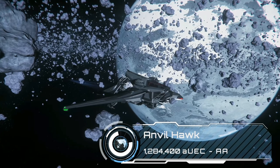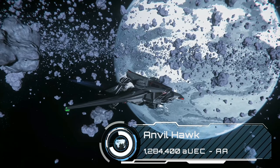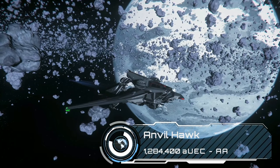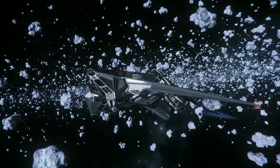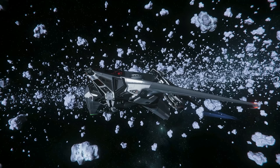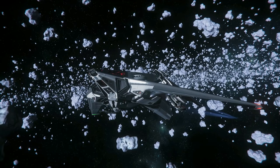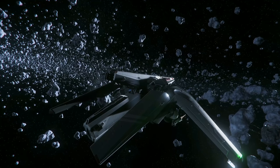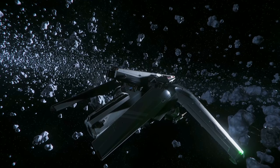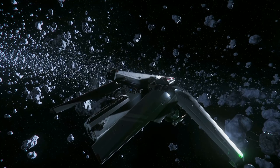Approaching 1.3 million is the Anvil Hawk. In lore, Anvil is primarily a military contractor making ships for the UEE Navy, but the Hawk represents their first foray into the private bounty hunter market. It's basically dripping with guns — 4 size 2s and 2 size 1s all under pilot control. The ship also has a pod on the back which allows you to take one prisoner alive when bounty hunting moves on to its next iteration and demands that we capture rather than kill criminals.